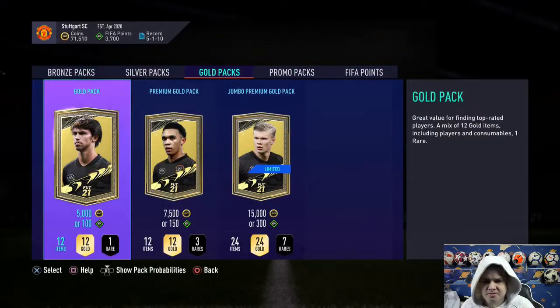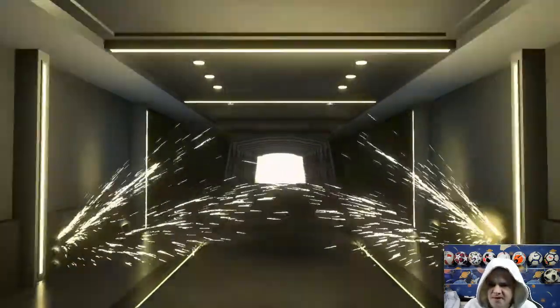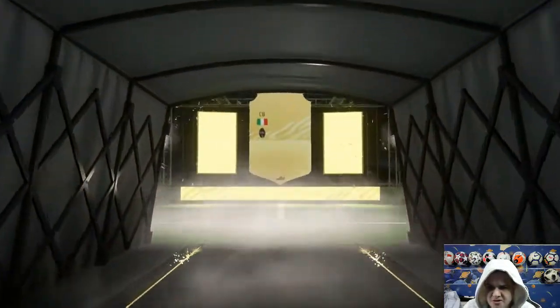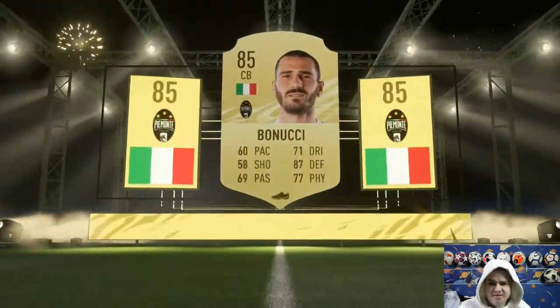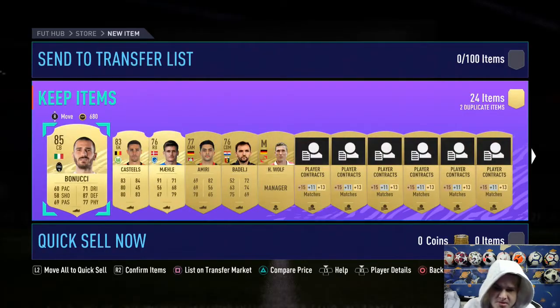Let's go to the gold packs now. We've got Humanez — he will definitely come into the squad. Another flash: Battalion, centre back, Juventus, 85-rated. I'm not even going to try to pronounce his last name. He could make us a bit of money, so let's see how much he goes for at this minute in time.